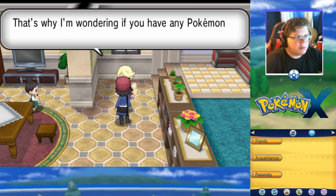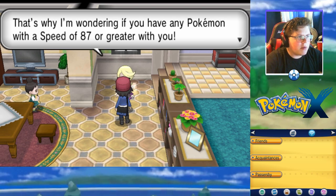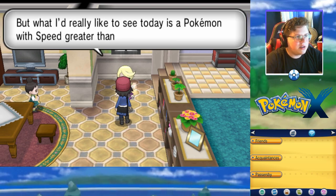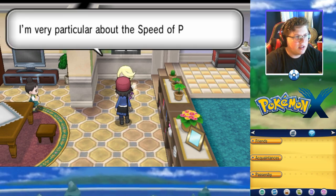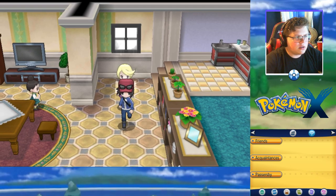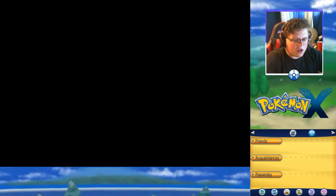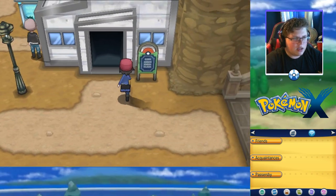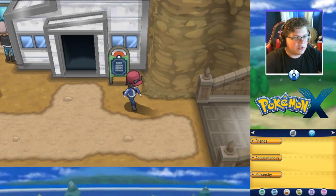This NPC is very particular about the speed of Pokemon. He wants to know if I have any Pokemon with a speed of 87 or greater. I'd think my Frogadier would qualify because it's a very fast Pokemon, but apparently not. Over here is the fossil lab.